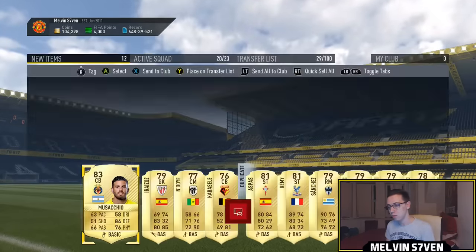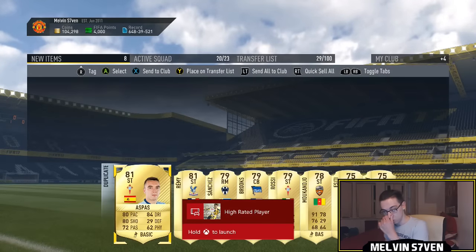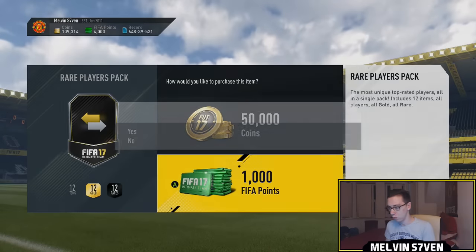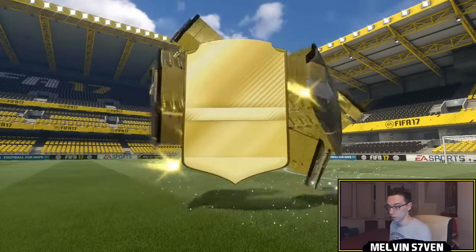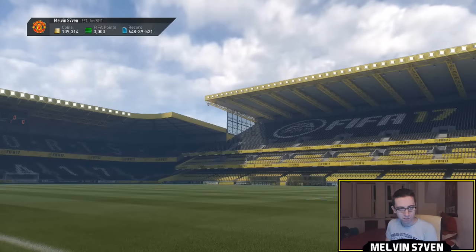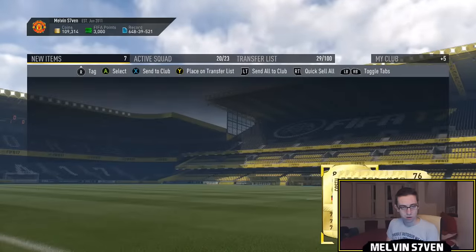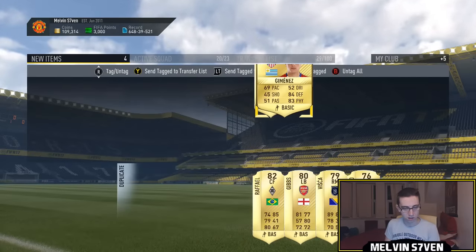We've got five more. We've had a walkout, we've had an orange card, but the best one — I do want to use that Mané but just not right now because he's going to drop in value. I can't believe we actually got one. A One to Watch in one of these packs would just be terrific, or another walkout or a Man of the Match. There's a lot of 84s there — that's Guitan, that's not bad.